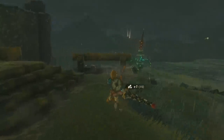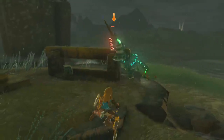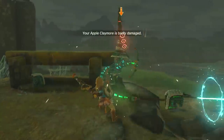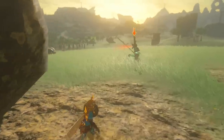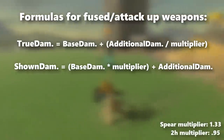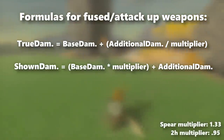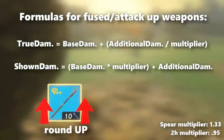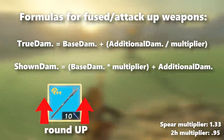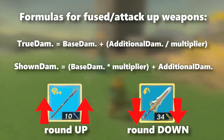Considering how much the fanbase used to gravitate toward two-handed weapons over spears, these hidden alterations do make sense in order to suggest more variety in options, even if it's kind of lying for our own benefit. The math behind this isn't fun either, considering there's a more elaborate calculation process for weapons with attack-up modifiers and fused parts, along with a hidden rounding rule: all spear calculations always get rounded up to further exaggerate, while all two-handed get rounded down to further under-exaggerate.